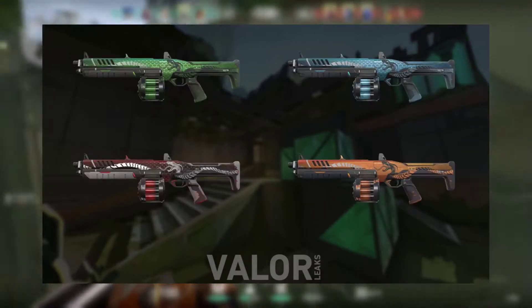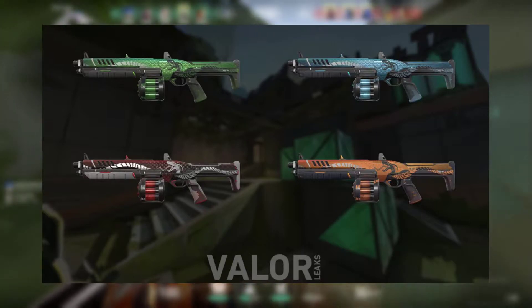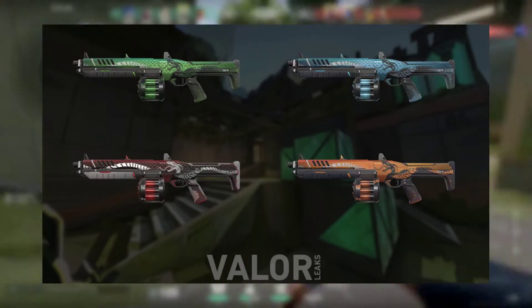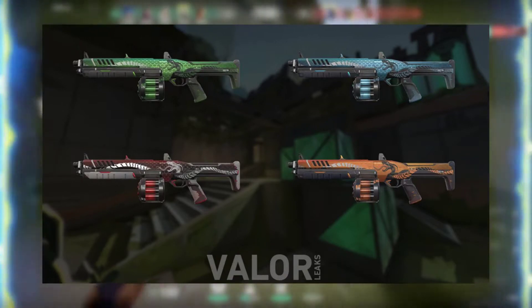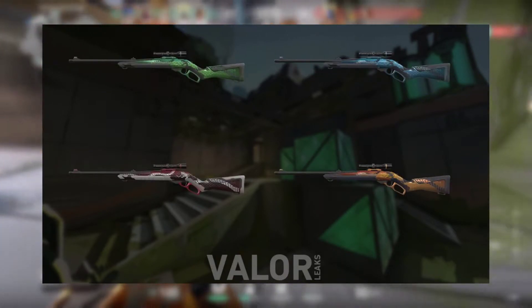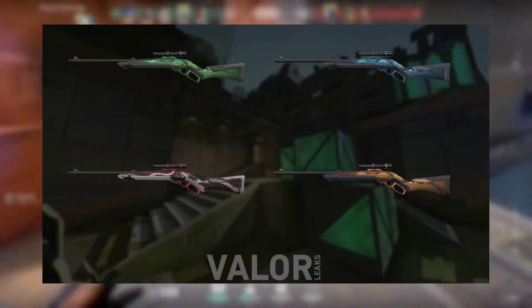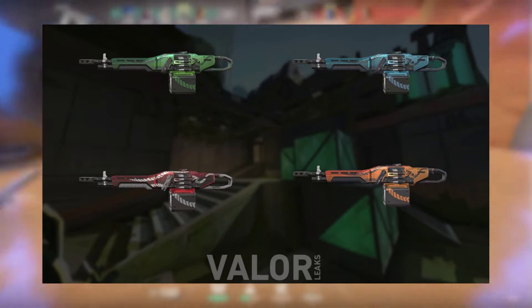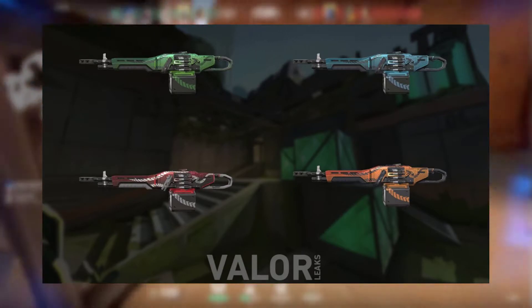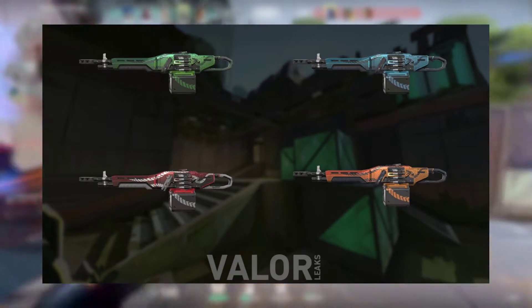This is what it looks like on the Judge — very cool, especially because the Judge is a longer gun so you get to see more of the tail from the snake, so it looks more sneaky. Then we have the Marshal — same concept, looks very beautiful. And then of course the Odin. I'm not sure it looks the best on the Odin, so I'll reserve my opinion on that.